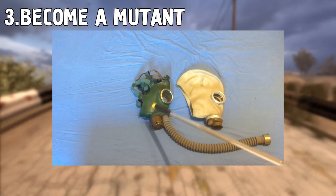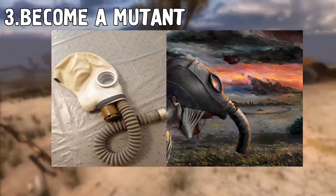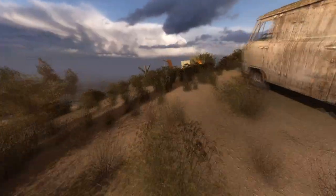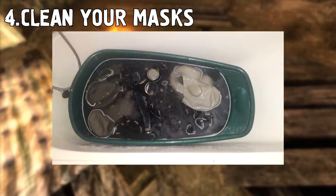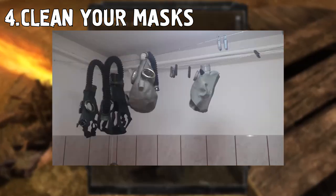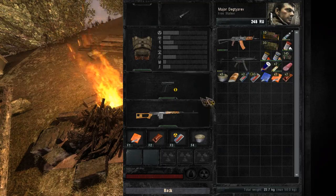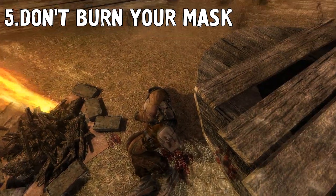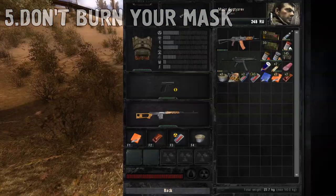If you take the voice diaphragm part from a GP4 and insert it into a GP5, you get yourself a Snork mask. If you buy a gas mask from a flea market or surplus store, put it in warm water with some soap, dry it, and use silicone spray to keep it in good shape. Avoid keeping your mask in the sun as much as possible, and when not in use, keep your mask in the bag.